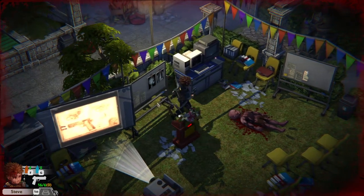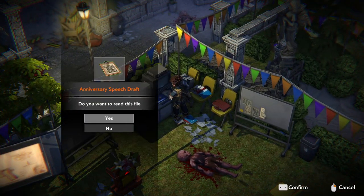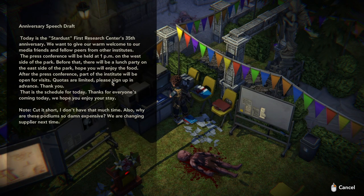This is a very nice outdoor presentation area. Anniversary speech draft: today is the Stardust First Research Center's 35th anniversary. We want to give our warm welcome to our media friends and fellow peers from other institutes. The press conference will be later at 1 PM on the west side of the park. Lunch party on the east — hope you enjoy the food. Yeah, I guess the zombies enjoy the food.